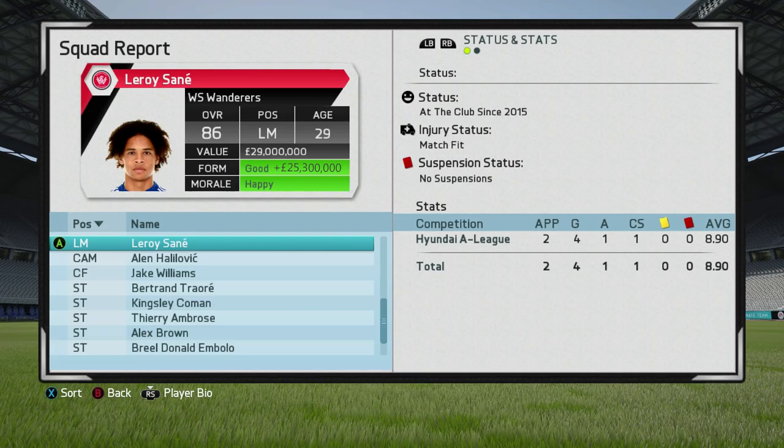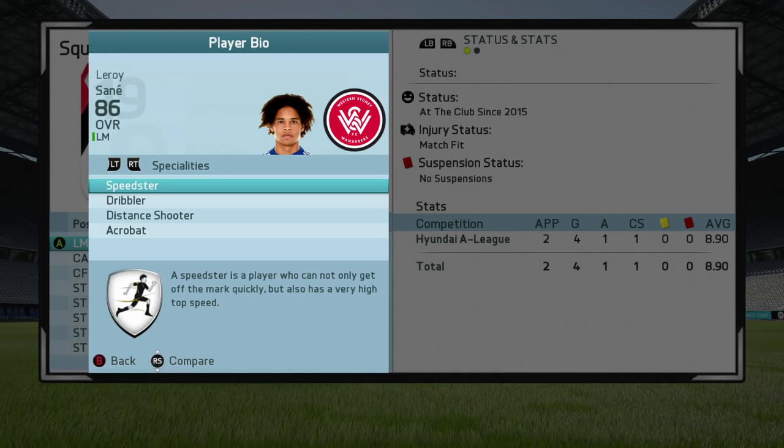At his peak, Sané does reach an 86 overall rating and a value of 29 million — a huge increase of 25.3 million from the start of career mode. He also manages to pick up the Speedster, Dribbler, Distance Shooter, and Acrobat specialties along the way.